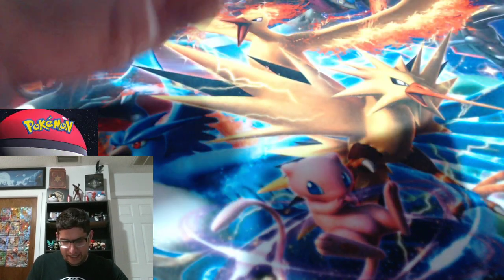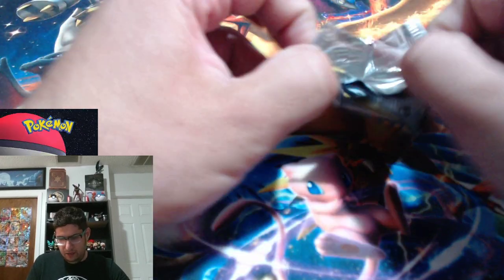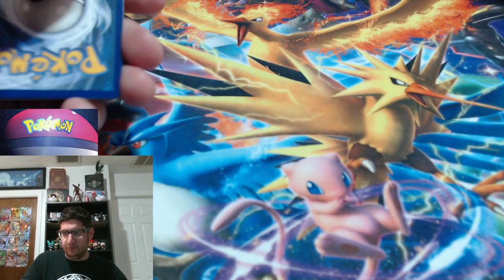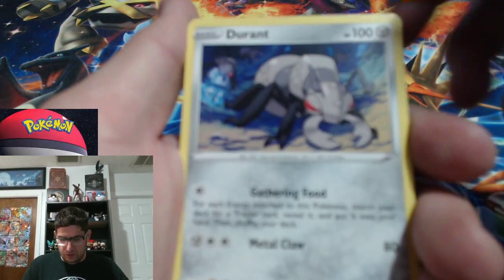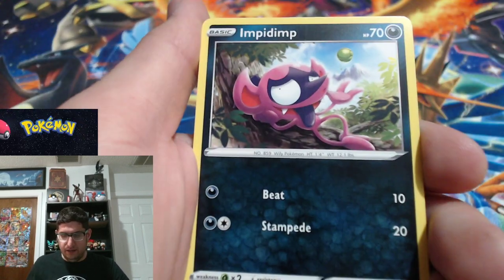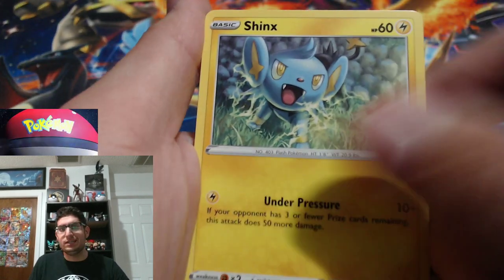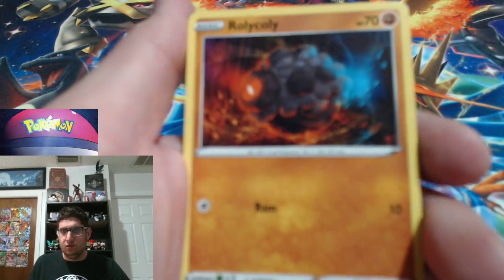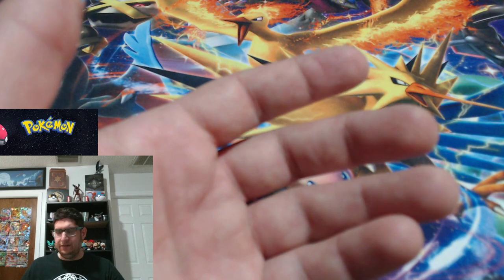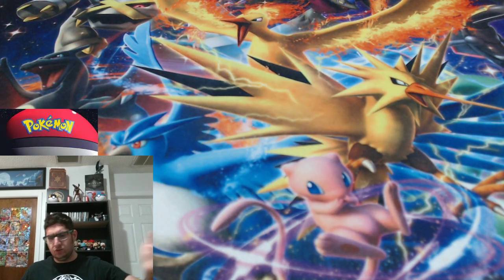So how was everyone's weekend? What did you guys get into? Tell me your favorite pull from this set so far, what you're chasing. Next pack: solid green energy, Boat Guard — Durant, not seeing too often, holo Oleana, Impidimp, Shinx, Sandygast, Rolycoly, Stonjourner, reverse holo Grubbin, and non-holographic Cramorant.